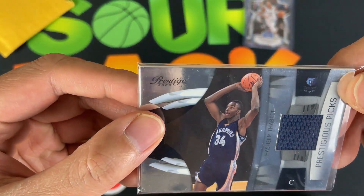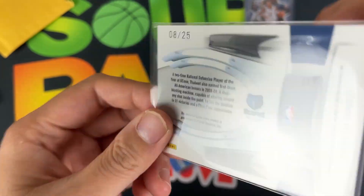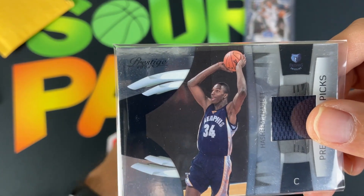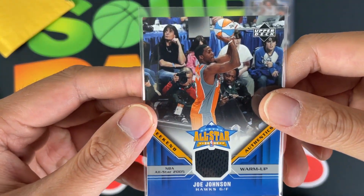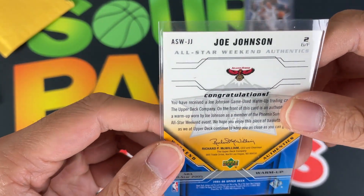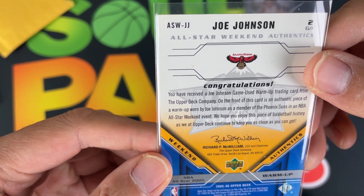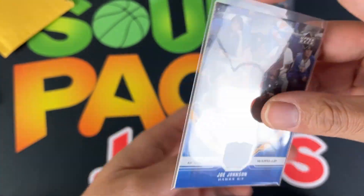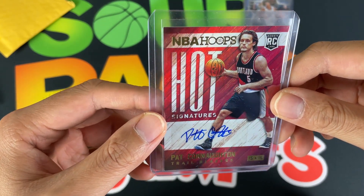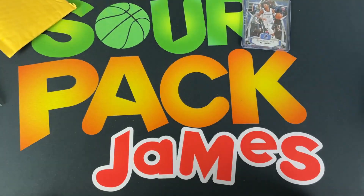Up next we got a patch of Hashim Thabeet — 8 out of 25. He was the number two pick overall, total bust, didn't even make it to a second contract. Following that up with a very cool Joe Johnson jersey patch from Upper Deck — the Hawks, 2005 All-Star, game-used warm-up. It's been a while since I've had Upper Deck basketball. We finish repack two off with a Pat Connaughton autograph — New York to Portland Trail Blazers, rookie two-card Hot Signatures. They delivered: two jersey patches and an auto.